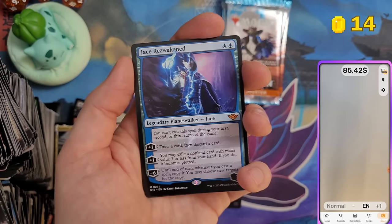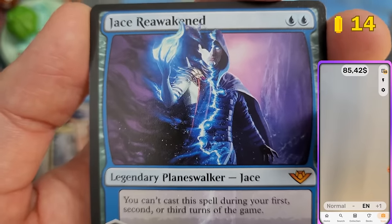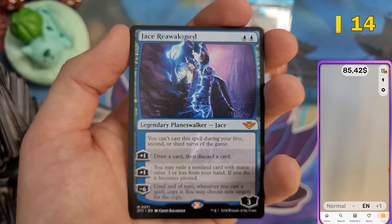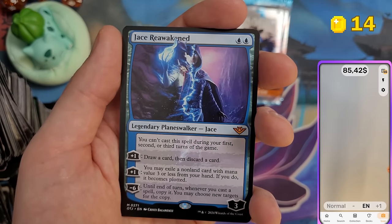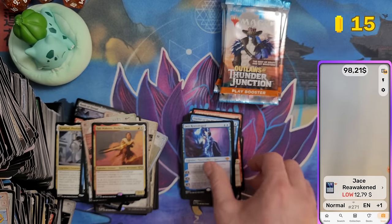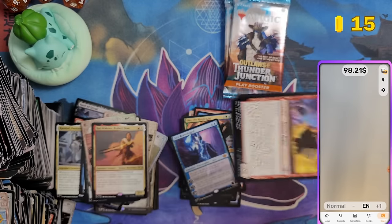Jace Reawakened! Actually from the main set, not the Big Score. First time pulling him. Ashiok was always Jace — or at least Jace was pretending to be Ashiok this whole set. $12 for Jace — awesome! Jace is back and worth $12, pretty cool.